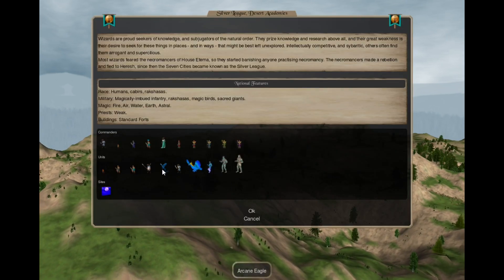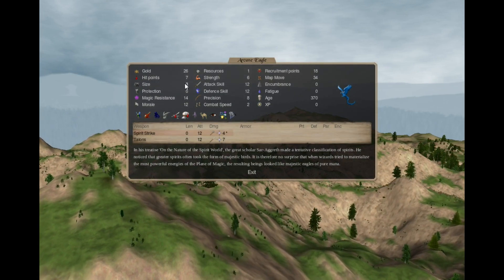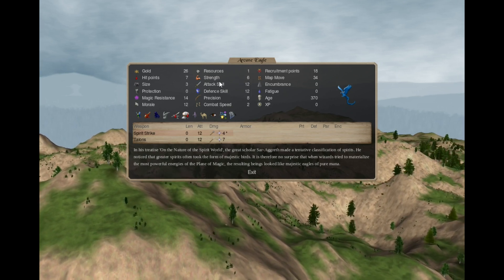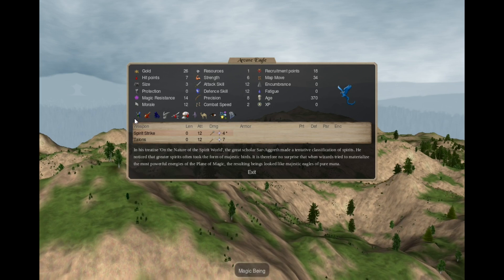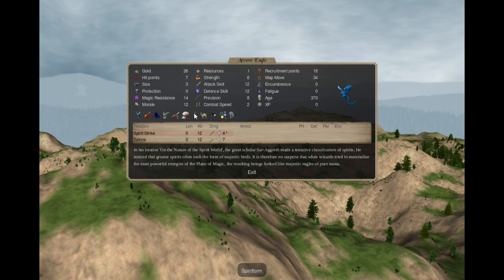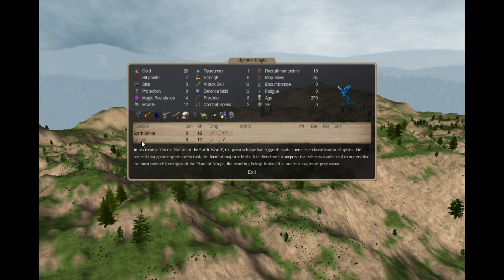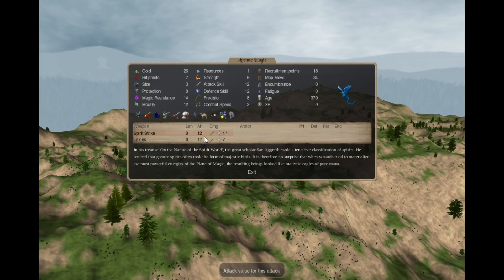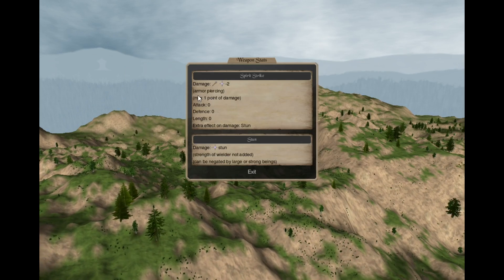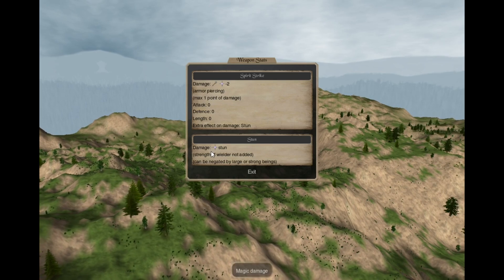The lesser bird is the Arcane Eagle, a size 3 bird with strength 6 and higher than normal skills. It has magic being, need not eat, ethereal, flying, iron and salt vulnerability, spirit form, wasteland survival, spirit sight, magic power, and storm immunity 1. They have magical talents like monstrous pretenders and spirit strike — an attack that deals armor-piercing capped damage with a linked stun.